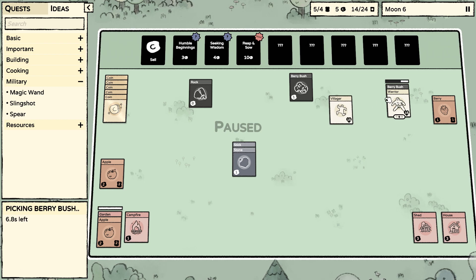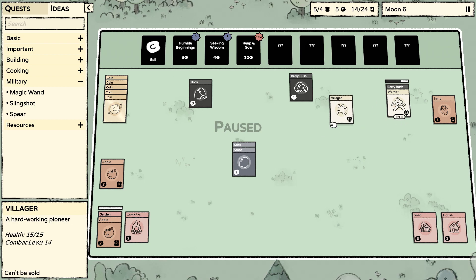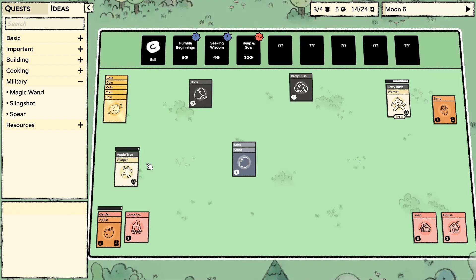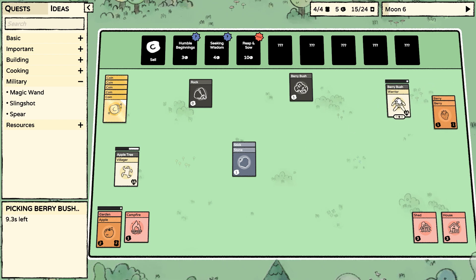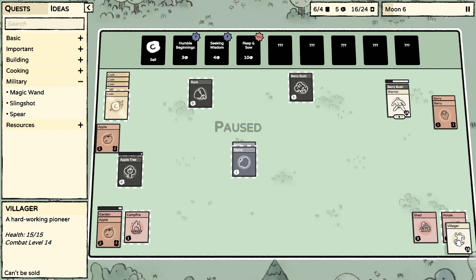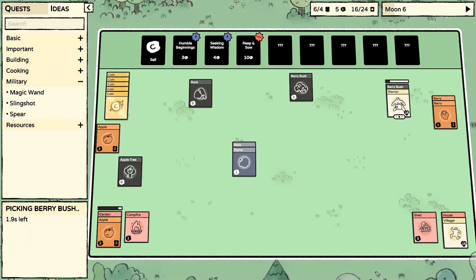We'll keep an eye on that — maybe we'll find out what's better between the two. I'm assuming they each have their strength in different ways. Let's go ahead and get that apple going, get someone on the apple tree, and let the warrior finish building up some food.